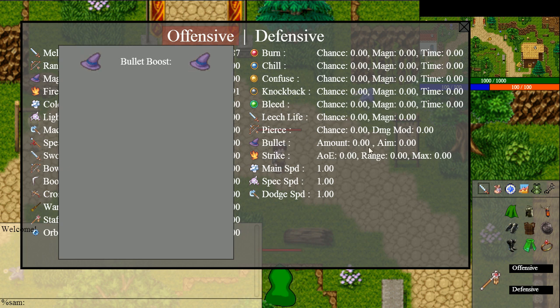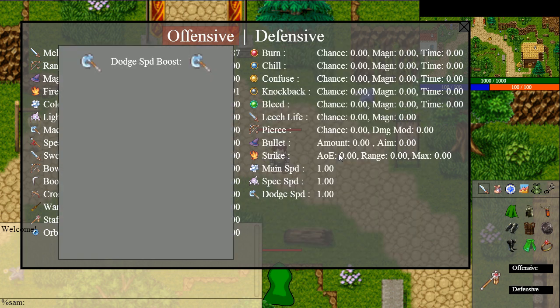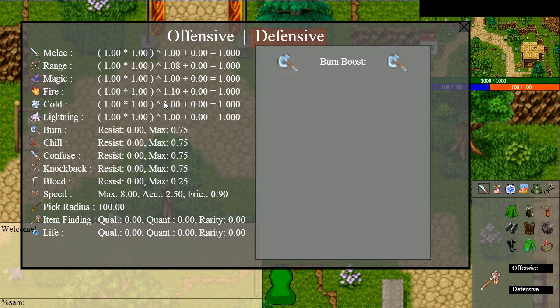There's also pierce, the amount of bullets, attack speed, and for the defensive side it's kind of the same — one for each attribute. Then there's resistance, and also general stats like speed, magic, and pick radius: if an item is close to you, you can pick it up, but if it's far away you cannot. If you boost your pick radius you'll be able to pick up items from farther away.